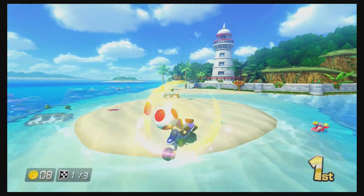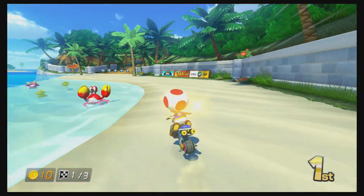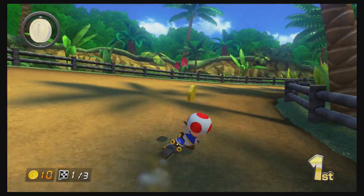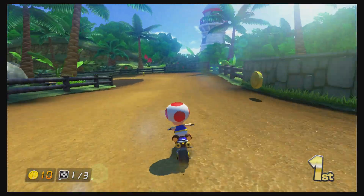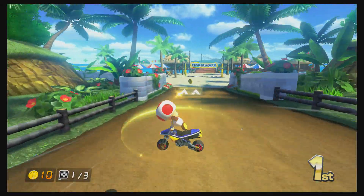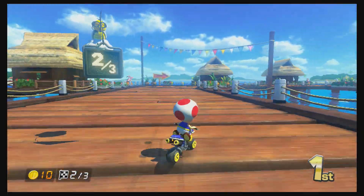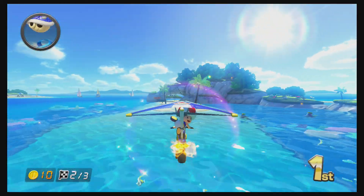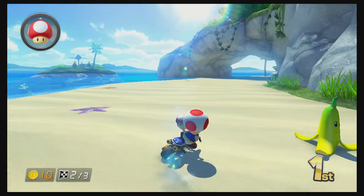Despite having played this a few times, I still haven't found shortcuts. There's only one that I've really seen, in the airport level — Sunshine Airport. You can ramp over the baggage claim at the end, and that will actually get you a little bit of extra time. But for the most part, all the shortcuts are still new to me.